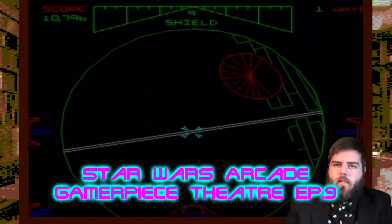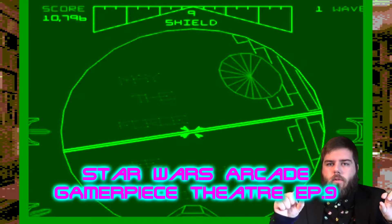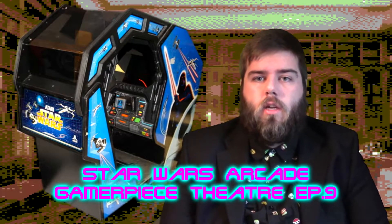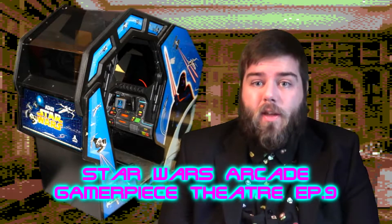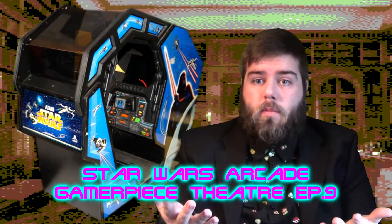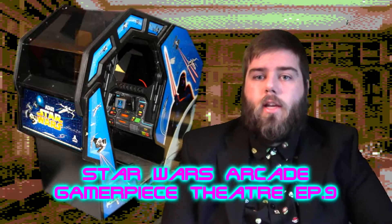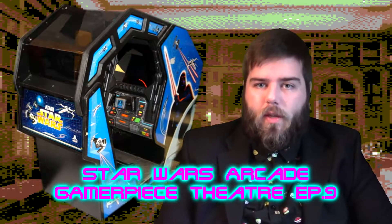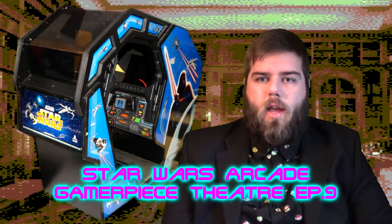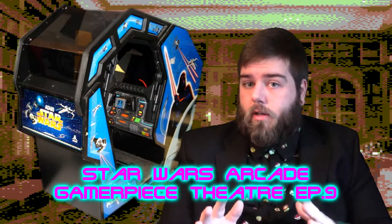A couple of other Easter eggs: you can see 'May the Force be with you' spelled out on the side of the Death Star as you fly by. And that is the cockpit version — a cockpit. You climb aboard the Star Wars-themed cockpit arcade machine and get ready for a ride of your life on the X-Wing. Just going inside something at an arcade is an experience in itself; it adds to the immersion and heightens the experience overall.